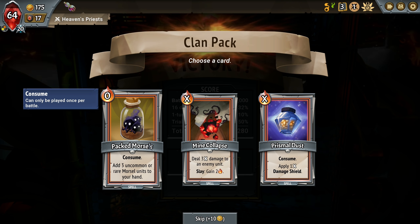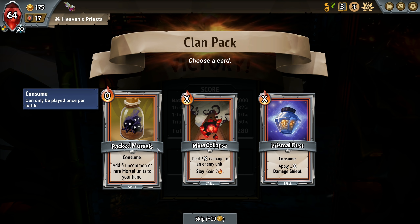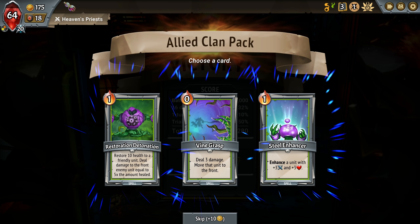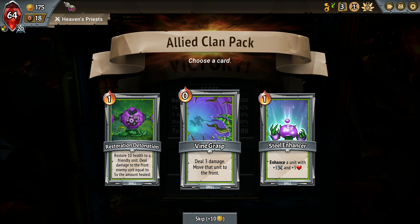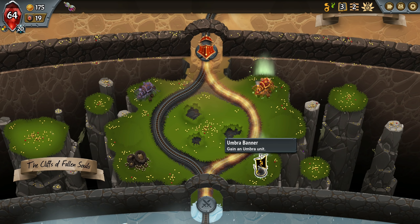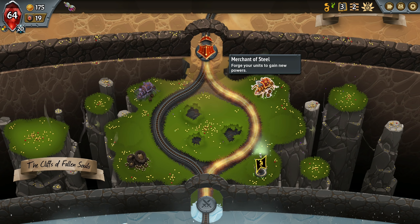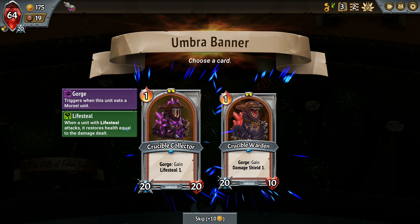Adds three uncommon or rare morsel units to your hand. Okay, so this is like the whole thing - you're just eating your other units. Three times damage to an enemy unit. Slay, gain energy, or consume and apply one times damage shield. I guess we'll take morsels. Maybe a vine grasp here to move somebody to the front. We really need a big boy in the front right now. Go here for gold, but I think we need a unit too.